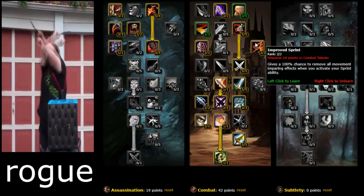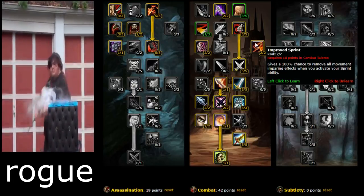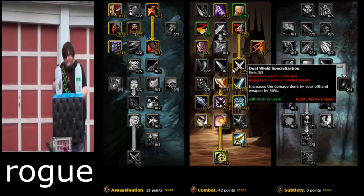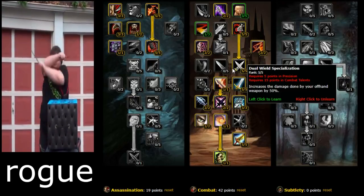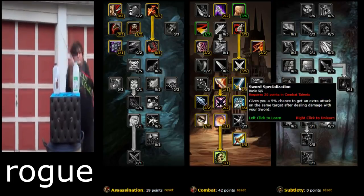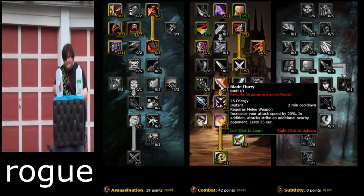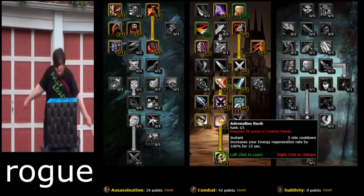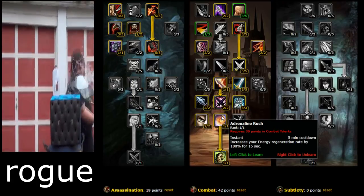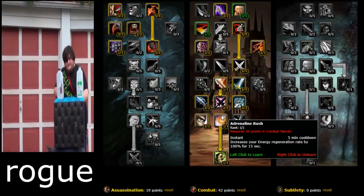Improved Sprint gives a 100% chance to remove all movement-impairing effects when you activate Sprint — so if a mage Frostbolts you while you're running away, it won't do anything. Dual Wield Spec increases the damage done by your off-hand weapon by 50% — very good. Sword Spec — you're gonna be using swords a lot so make sure you get that. Blade Flurry is very good. Adrenaline Rush instantly increases your energy regeneration rate by 100% for 15 seconds — use this when bursting someone down.